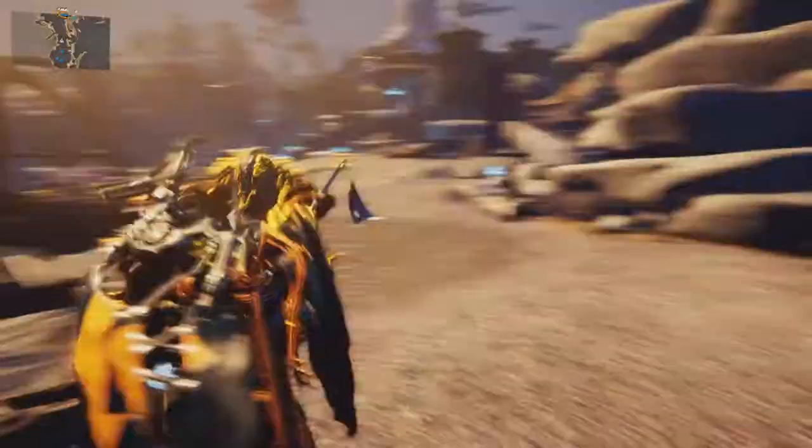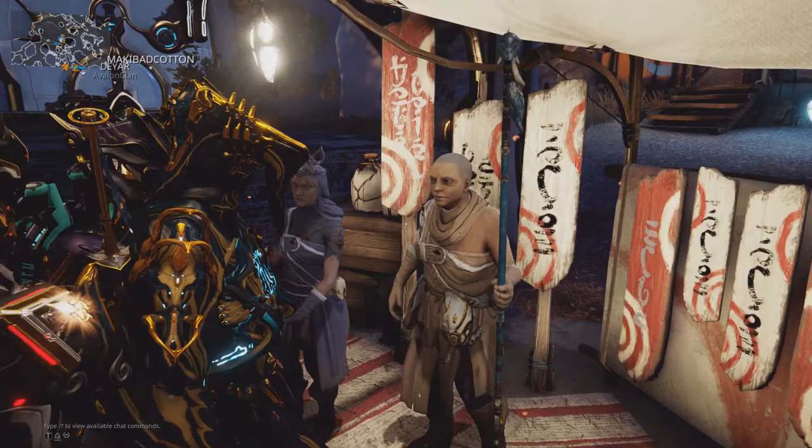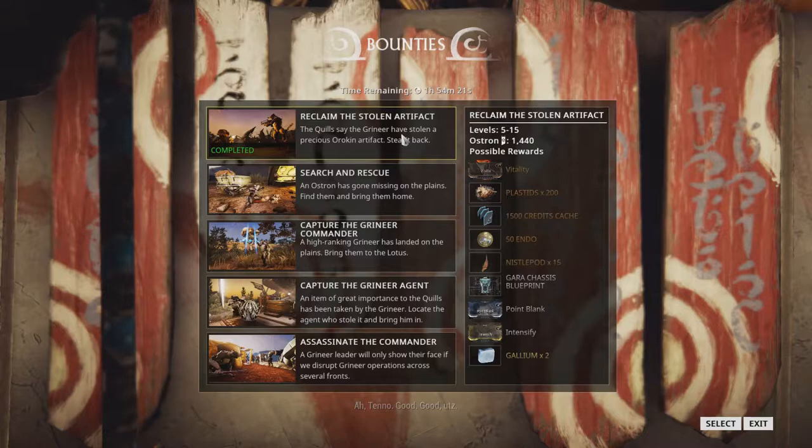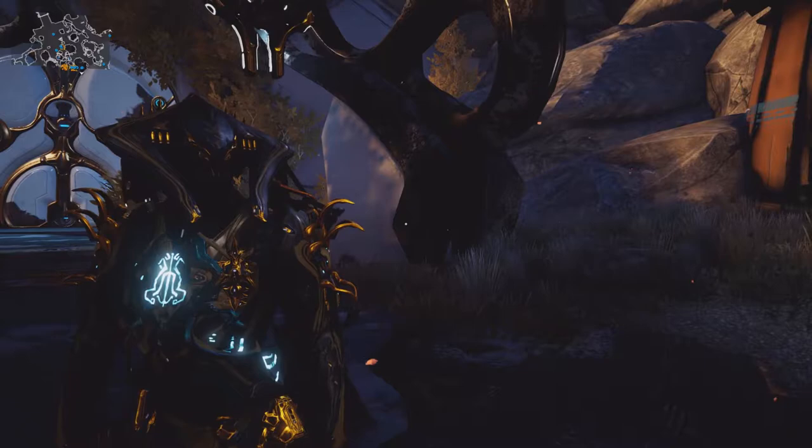Let's start by going to Cetus. This is the home of the Ostrons, a syndicate that you can gain standing with. You gain standing by completing bounties that you get from Konzu over here. There are 5 bounties that you can complete per day. On Cetus and the Planes, a day consists of 150-minute cycles, with 100 minutes of daytime and 50 minutes of nighttime.